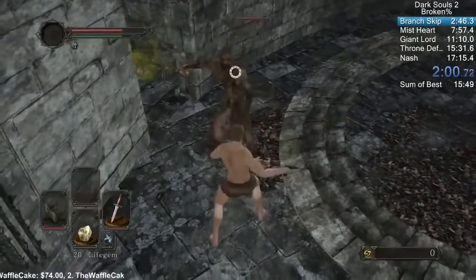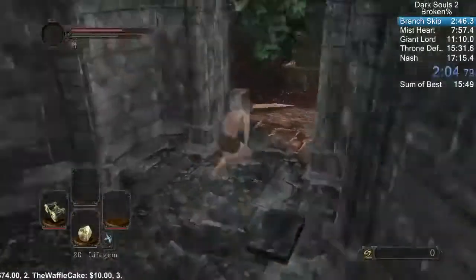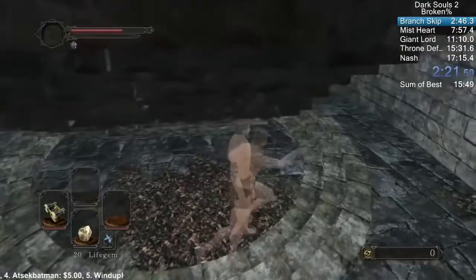In order to perform parry walking, you must first find an enemy and then parry them. If you roll shortly after and press the attack button, you'll be able to fly. Not only that, but you can also change how you fly by attempting to jump underneath an object.